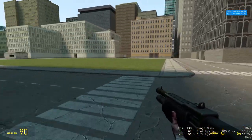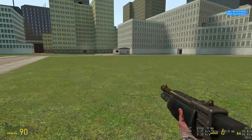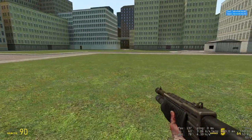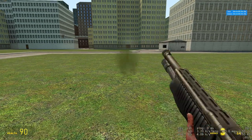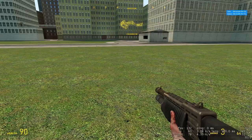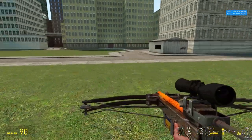The shotgun is pretty low-powered. You can single-fire with left-click, and shoot two shells with right-click. Just keep that in mind, but I honestly don't use it — it's not very good.